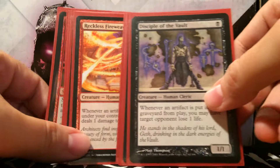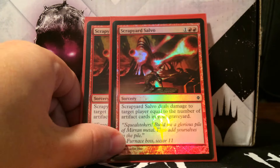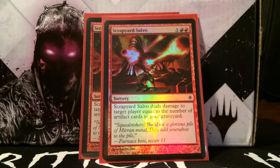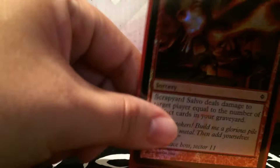The game plan is to have one of each — Disciple and Fireweaver — and just go crazy: play land, one damage, play egg, one damage, sacrifice egg, one damage. That's the incremental damage to finish the game. If that doesn't close it quickly enough, Scrapyard Salvo is our finisher — two red, one colorless. It deals damage to target player equal to the number of artifact cards in your graveyard. We only run two because Fireweaver and Disciple can close games by themselves, and Scrapyard Salvo gets countered a lot.